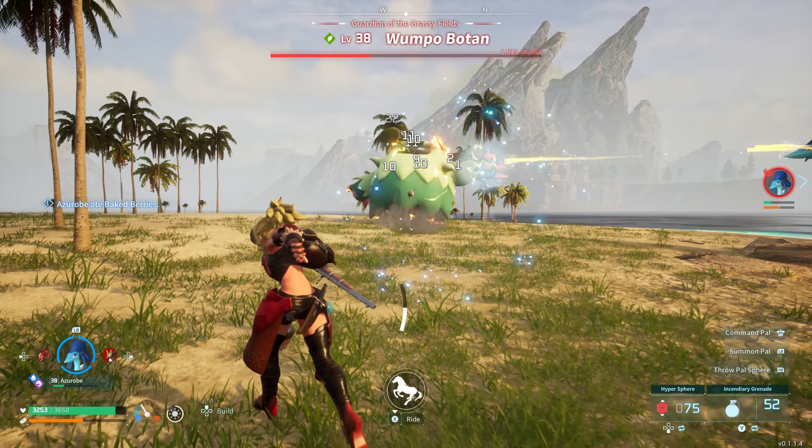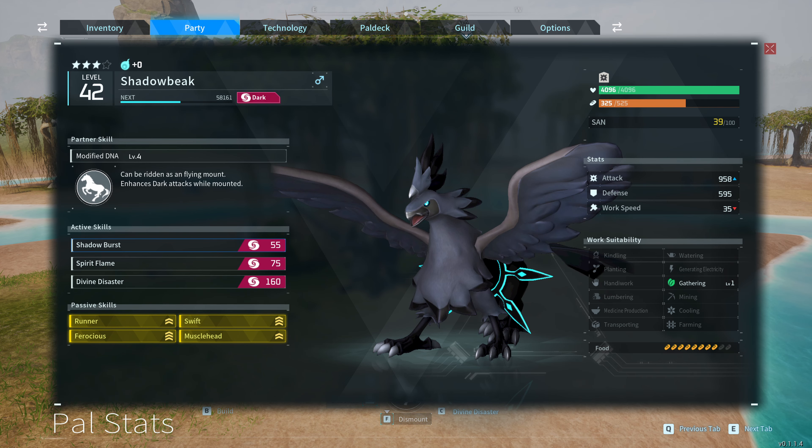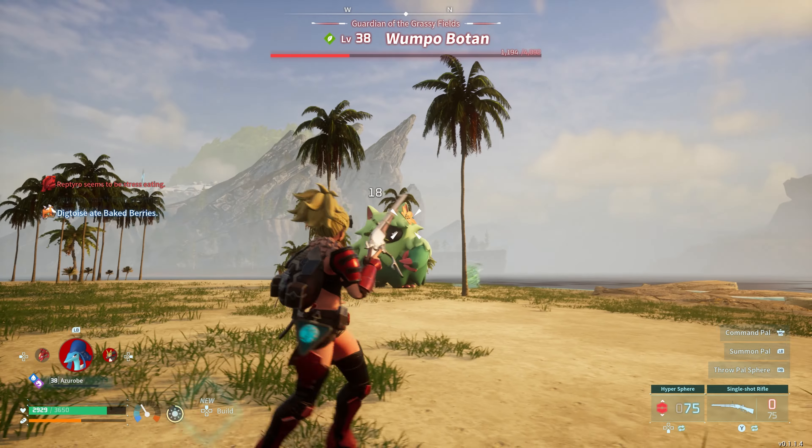Going into the actual game, what you want to do is try to get yourself a shadow beak. As you can see, my shadow beak is pretty okay — I wouldn't say it's anything crazy, it doesn't have legend or any of those crazy stats. But for the most part this is going to get the job done. You don't even really need it to be this good.